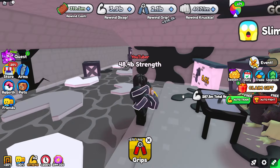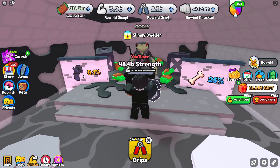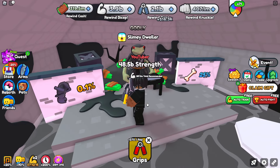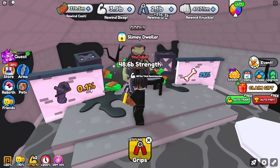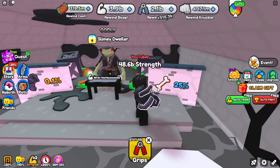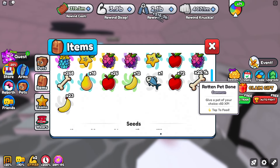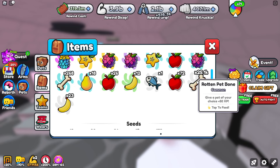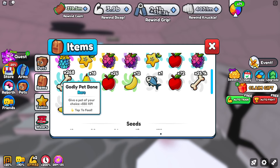If you got to the skull defender easily you might get here easily too. When you're coming to this boss, look to your left - the shadow glove has a 0.1% chance to drop every time you beat the slimy dweller, and the godly bones are a 25% chance so you'll get a bunch of those. Common godly bones can be made into rares, which have plus 550 XP.